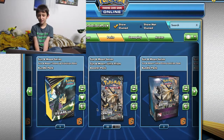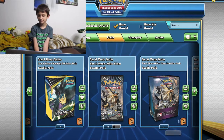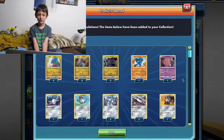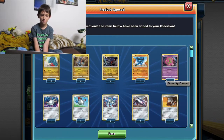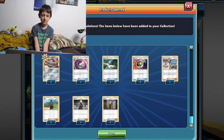We're here today opening up some Ultra Prism release kits. There are three. I'm gonna click on and open it up. It came with some Garchomps, Riolu, a promo Melmetal, and Cynthia.